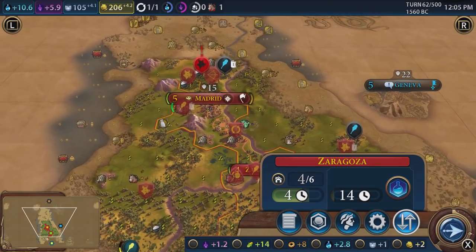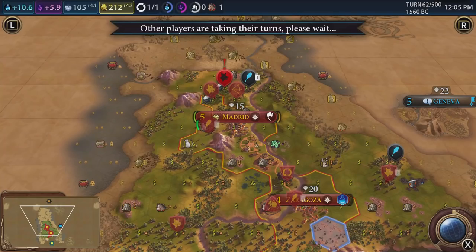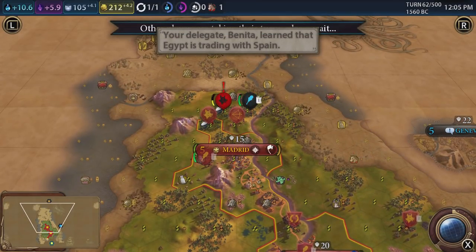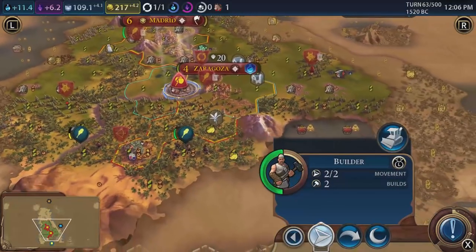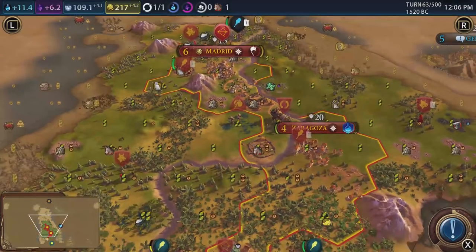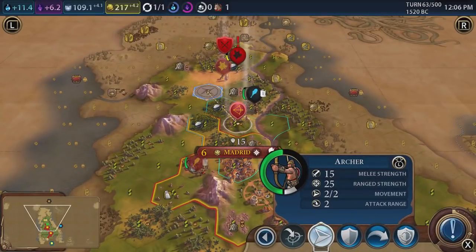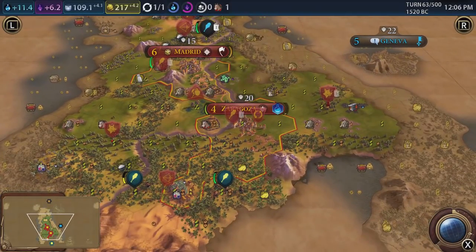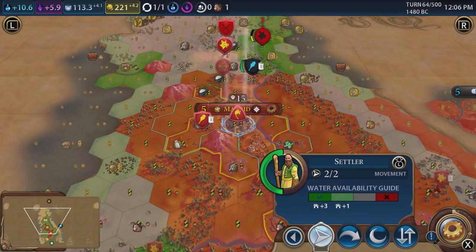Surrounding your Campus with mountain tiles could earn you an extra four or five science per turn, which is significant. Once your district is placed, you can also build things like libraries and universities within that district to enhance it further. Science buildings are no longer built in the city center — they go in the Campus. Similarly, markets and banks are no longer in the city center but in the Commercial Hub district instead.